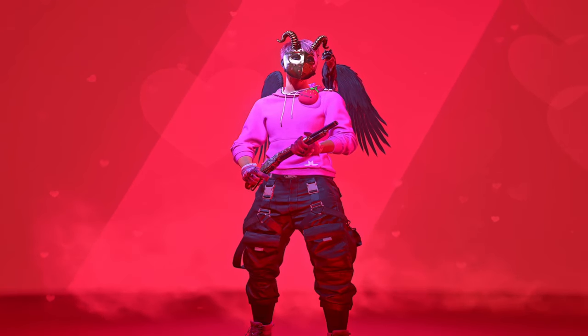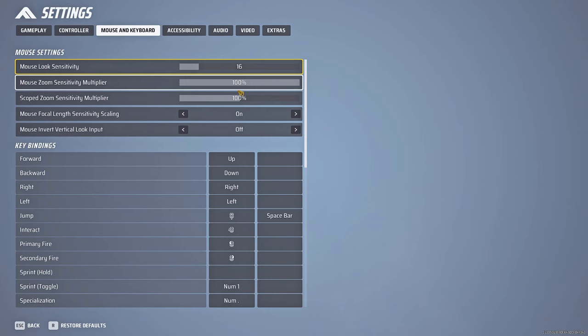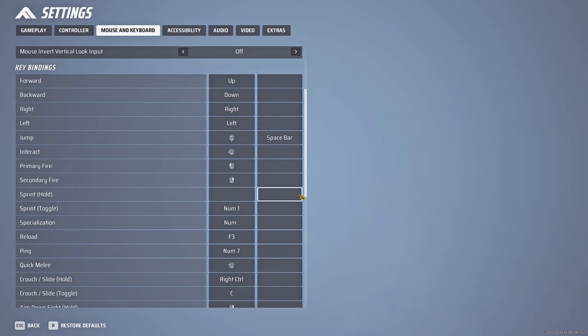I want to talk about settings. Jump being on scroll wheel down is something I highly recommend — you can have it up or down — specifically for instances where you're trying to climb, which will be more apparent later. Also important: do not have sprint on hold. For most movement techniques, you're always going to want sprint to be on toggle.